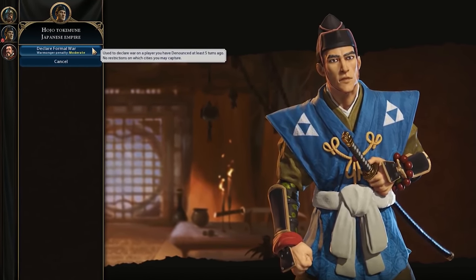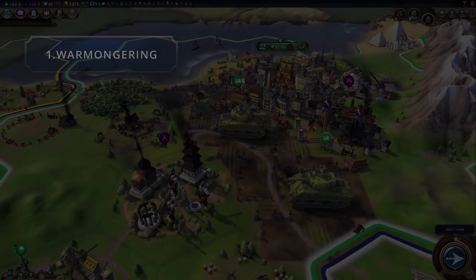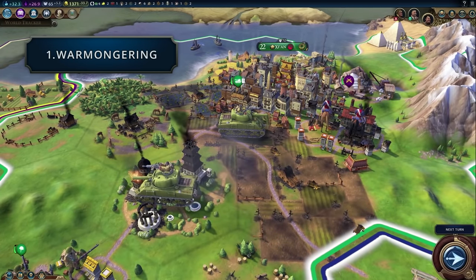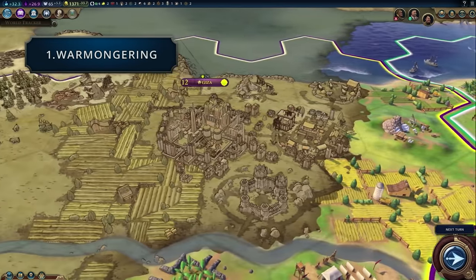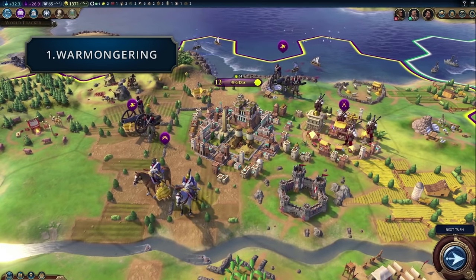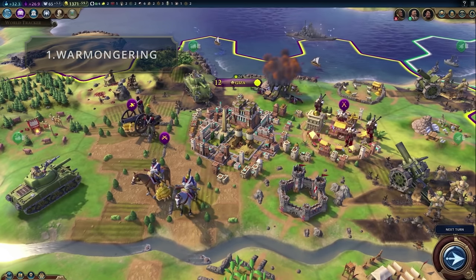You actually select this from a separate window on the diplomacy screen when you want to declare war. Also, one important note is that diplomacy in Civ VI is meant to become more complex as the timeline goes on. So there are actually no warmonger penalties at all in the ancient era, but by the time you hit the renaissance and beyond they really start to take effect, and it's that era where you'll start to unlock the casus belli through the civics tree.